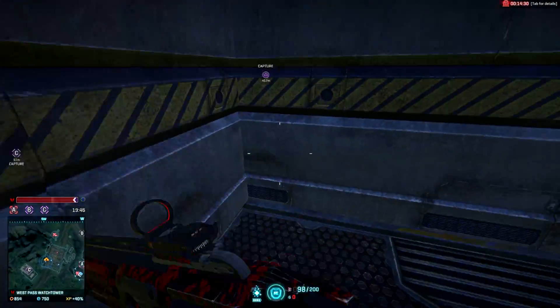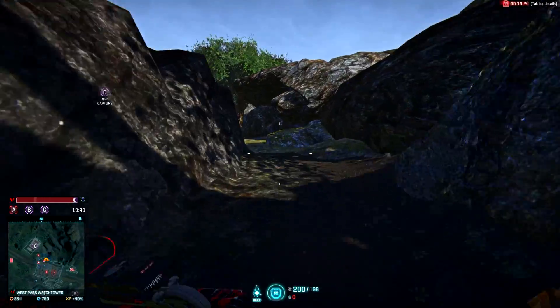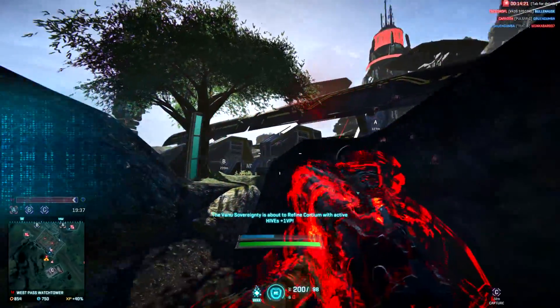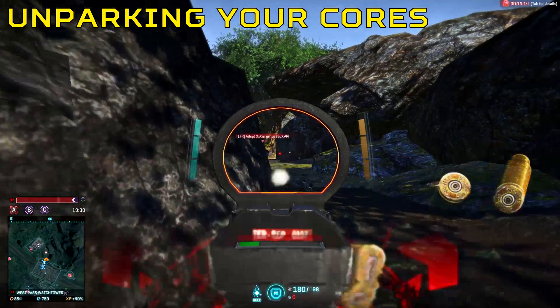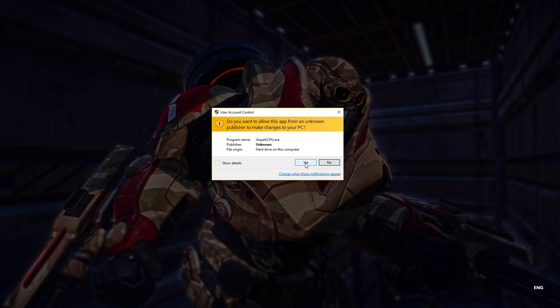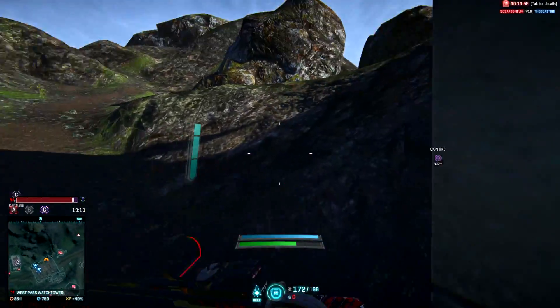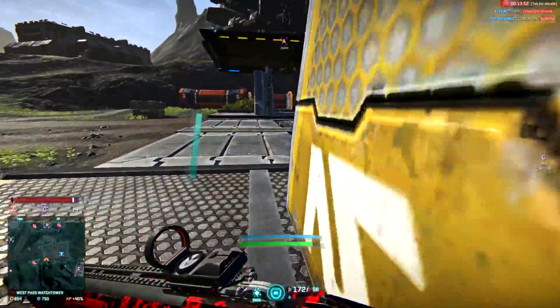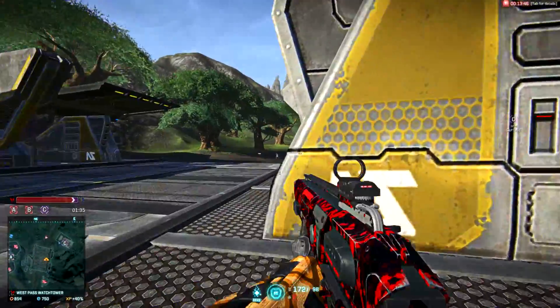What Razer Game Booster does is set the game as a priority and minimize or close background programs — it's really effective. Now this next tip may work for some people but not others: un-parking your cores. When Windows parks cores, it does so because it believes there isn't enough work that needs to be done for the core to be un-parked. If you do this manually, it may give you some extra performance in Planetside 2. For me personally, it really helped my laptop gain a bit more FPS.